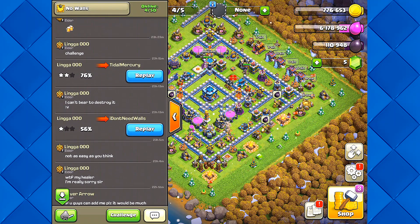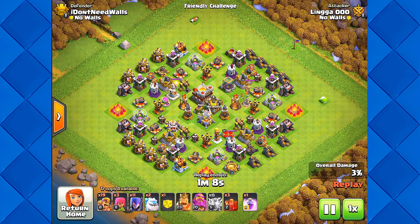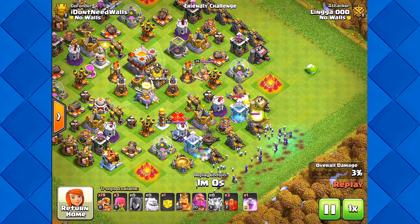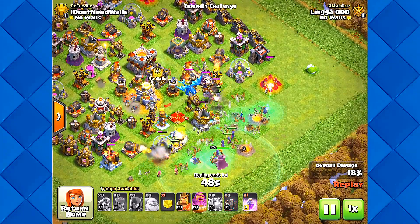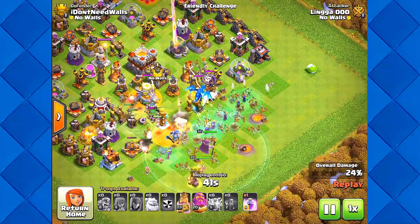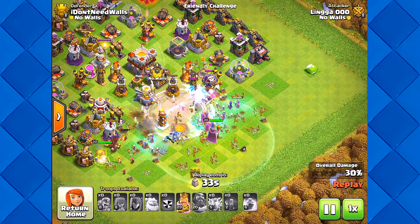After watching this I have a better appreciation of Town Halls without walls. As you can see, the buildings are positioned in such a way that troops go around the Town Hall so they can't get the two-star. Here we've got a team full of super barbs. It makes me think - what would happen if Supercell actually made this game without walls? The buildings would pull troops away from the Town Hall, but we have funneling. Adding walls is just another mechanic to the game.